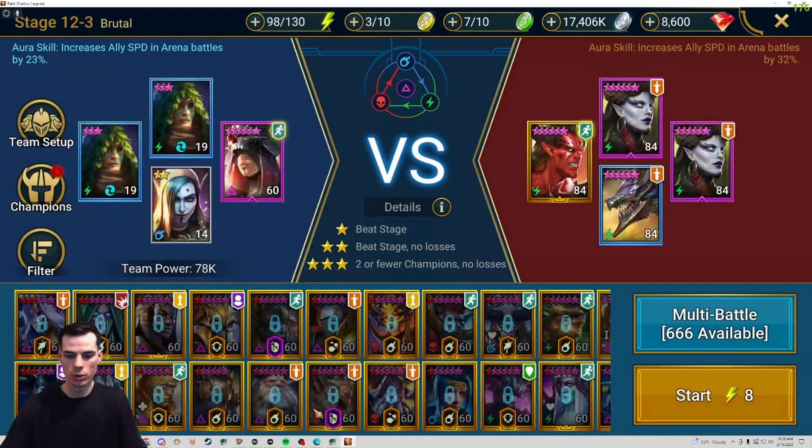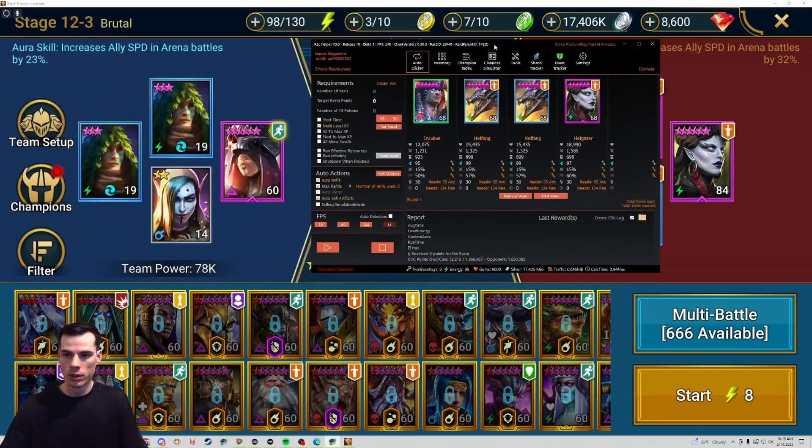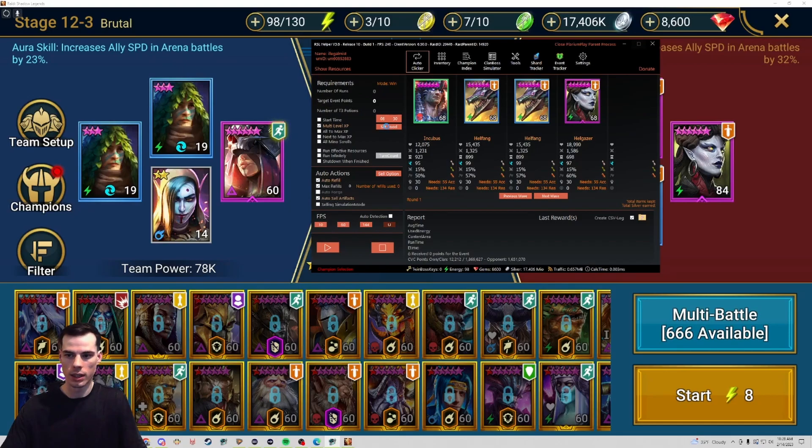I can show you some of the basics with the food. One of the cool things you can do with your food is you can have multi-level XP set and you can choose which champions you want to level up and what level you want them to go to. There are a bunch of different settings so let's go through those.